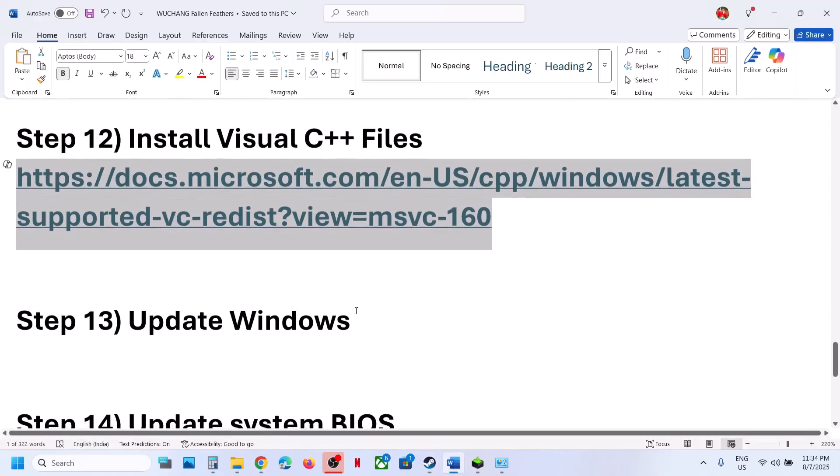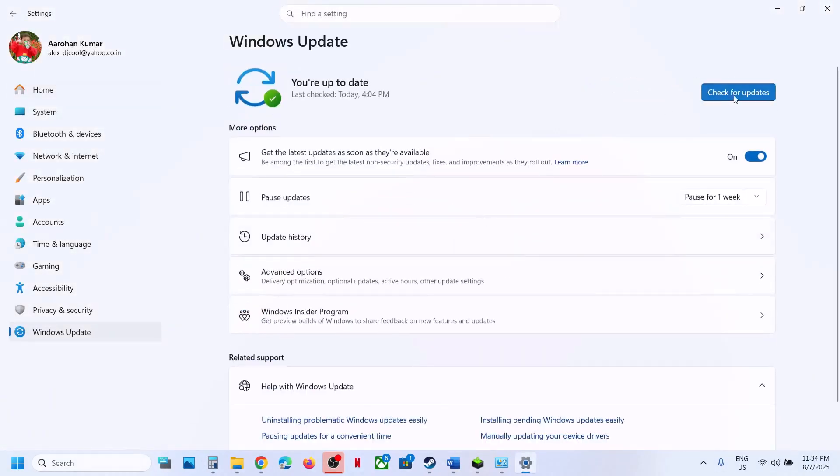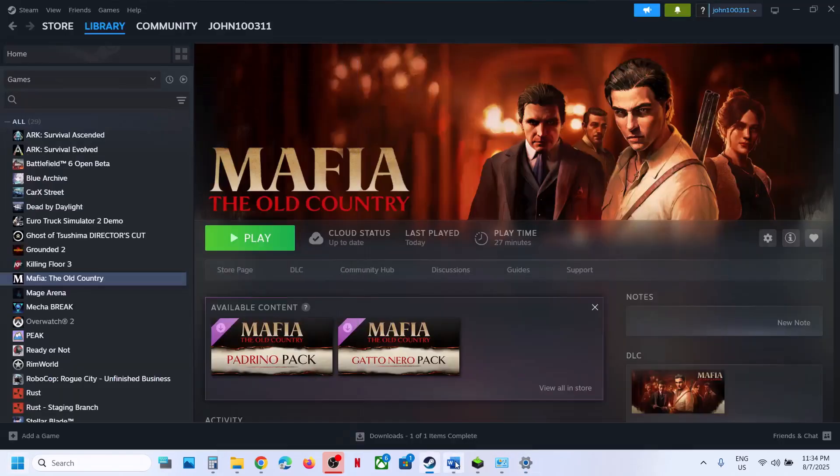The next step is to update Windows to the latest version. This is important. Open Windows Settings, go to Windows Update (or Update and Security), and click Check for Updates. Once all updates are installed, restart your computer. After the system restart, launch the game and check.